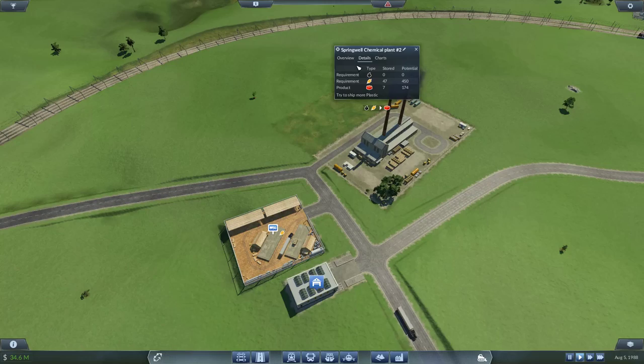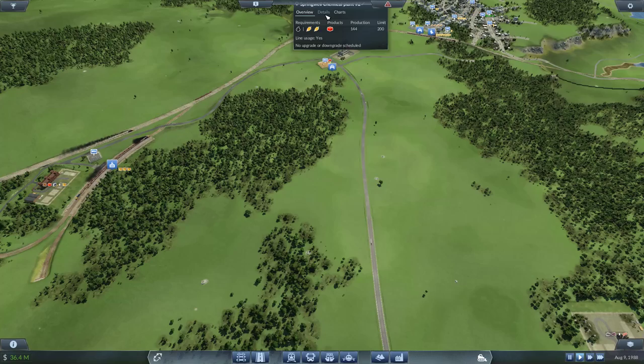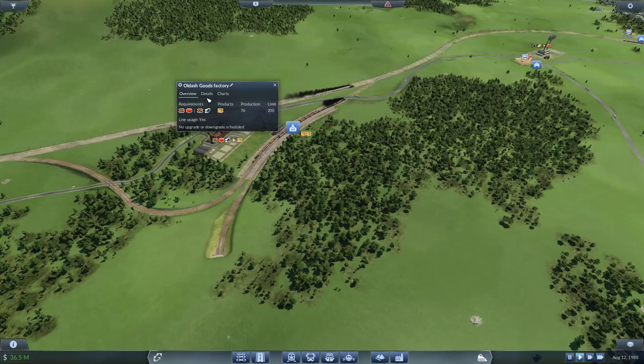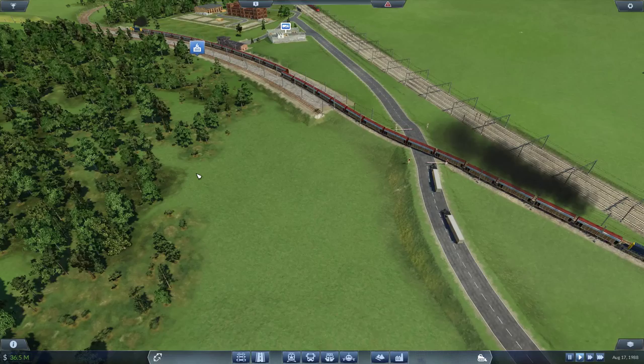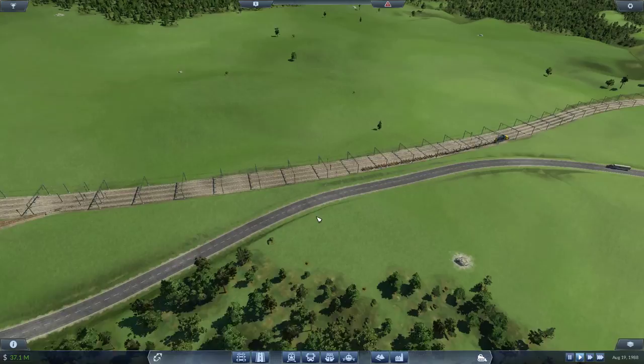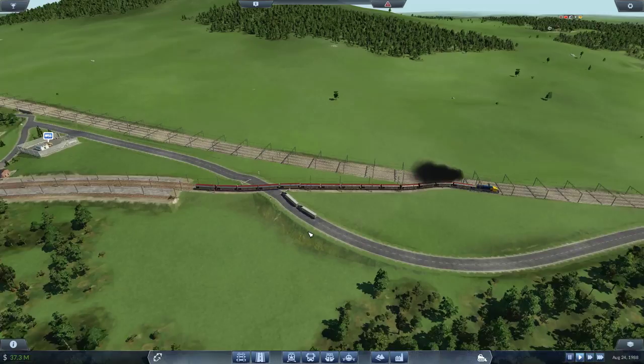What we need is... actually grain is fine. In here, do we have planks? We do have planks, but we don't have plastic, so we might need some. This is getting bad — what happened to this train? This is a bit shorter than this one.